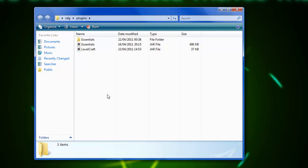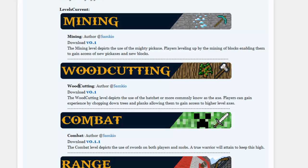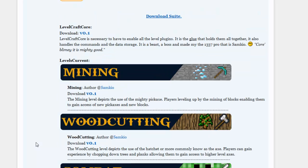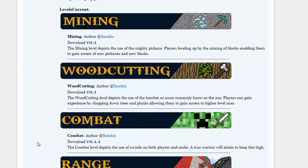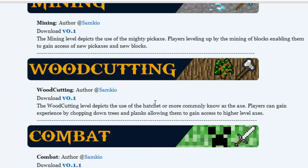If you just wanted to run with that you wouldn't have any levels. Right now there are 8 levels available. Ever since Sam Kyo changed it to the core structure, we've got Mining — which restricts you from using a Diamond Pickaxe if you're Level 1. The description says: the Mining level depicts the usage of mighty pickaxes, leveling up by mining blocks and enabling access to new pickaxes and new blocks.